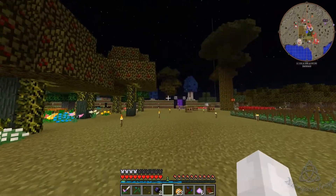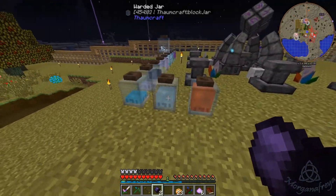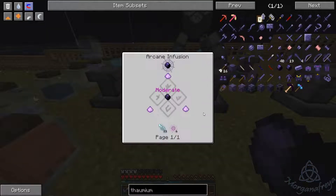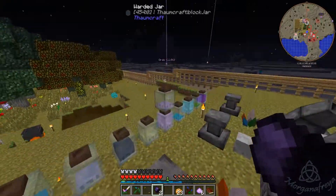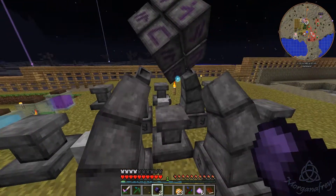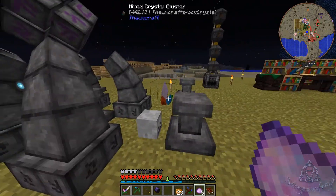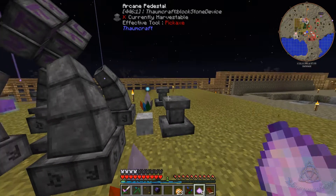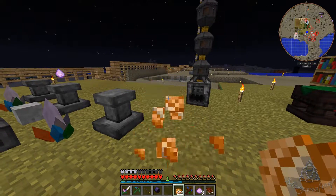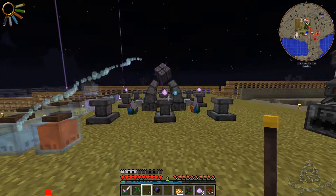Let's go make our charged thaumium caps. I cooked up some coal which gave us these two aspects, and aurum is right here — that's from going out killing nodes, using essences, and cooking them down. We'll stick one of these here, then put one of these here, one of those here. Let me eat real quick. Okay, so we got all those ready and then we just right click and let it do its work.